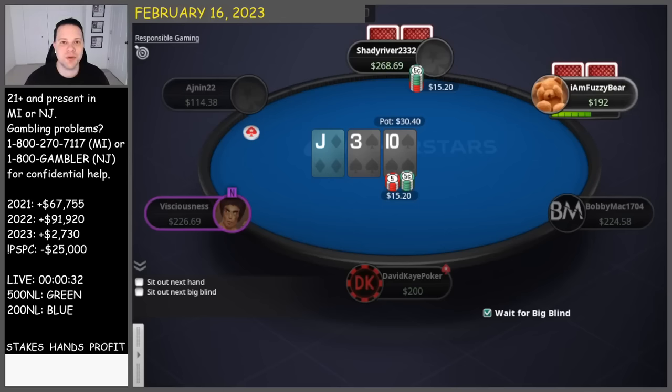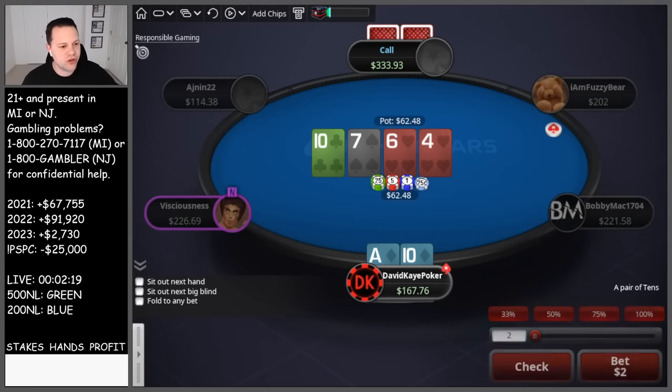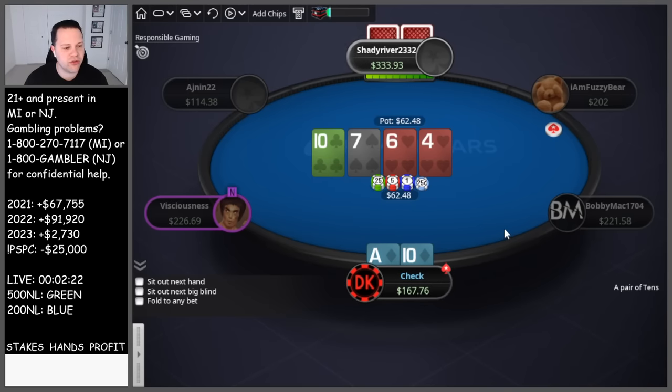Hey YouTube, welcome back to the channel. Today we're playing 1-2 cash games, buy-in for this game is two hundred dollars. We defend against a four big blind open, check raise the flop, and check the turn.